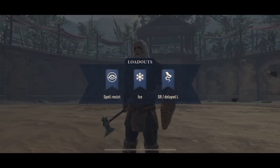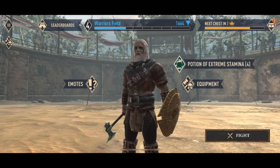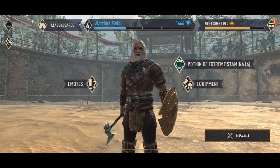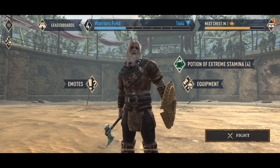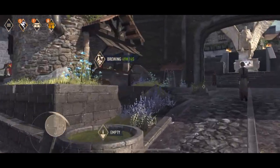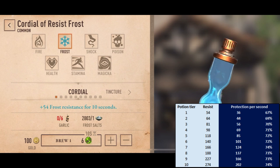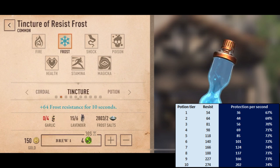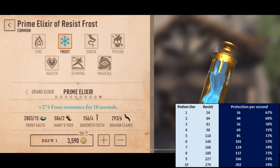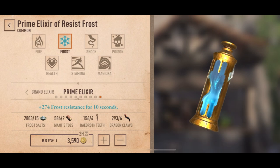Finally, the most important part of the video tutorial: how does elemental damage ignores resistance really work? I went through a lot of headaches to finish this part and was about to give up, so I hope it is useful for you. I found many inconsistencies when using that secondary. I found that potions work differently for channel spells, as shown in this table. The elemental protection provided by potions is not directly applied. For example, a prime elixir of resist frost is supposed to give 274 frost resistance — that's correct against normal spells — but against channel spells the resistance provided by the potion is not 274 per second, but 202 resistance per second.